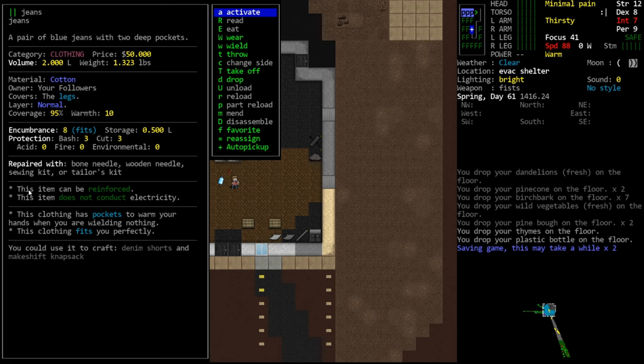Next is the entry telling us what the item is repaired with – we need a needle or a sewing or tailor's kit to repair this clothing. Below that are the item's flags: this item has the non-conductive flag, meaning it doesn't conduct electricity, which makes sense since it's cotton. This item can also be reinforced – once fully repaired, you can reinforce it further to give it a little extra health, making it more resistant to damage.